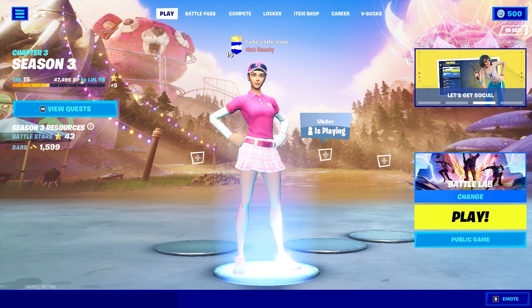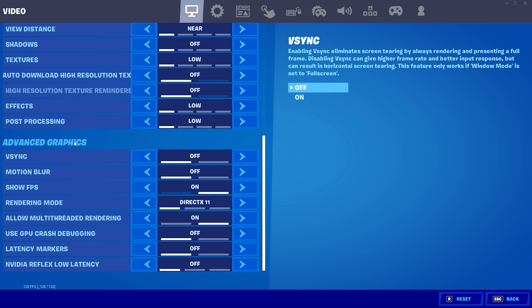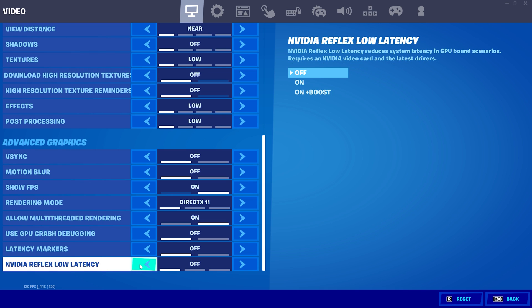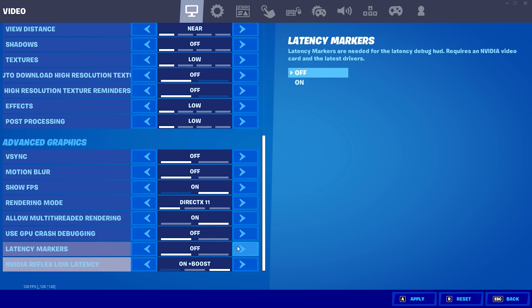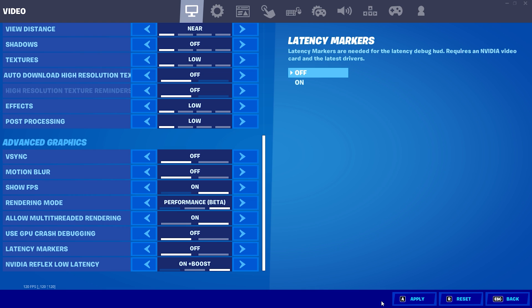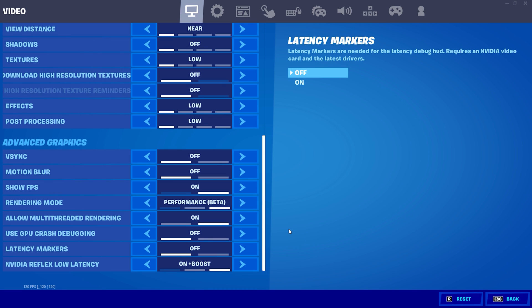Now open Fortnite — we're already on DX11. Go to Settings, then Advanced Graphics. Activate 'Allow Multi-Threaded Rendering' and set 'NVIDIA Reflex Low Latency' to On + Boost. Apply those settings. Then you can switch the rendering mode to Performance Mode, which gives better FPS. Apply and close Fortnite.